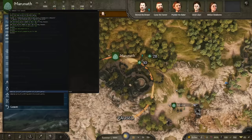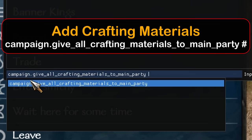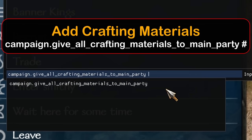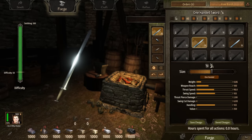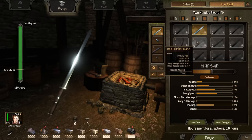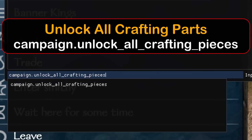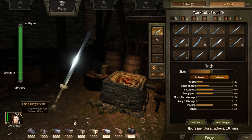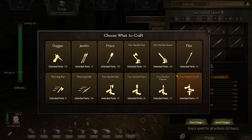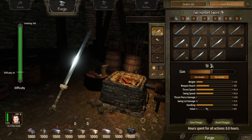If you want better weapons through crafting, you need materials. Use campaign.give_all_crafting_materials_to_main_party space 1000. We now have 1000 of each in the smithy. However, we also need to unlock all the parts — use campaign.unlock_all_crafting_pieces. Now we can make literally whatever we want with maxed smithing skill and all parts unlocked.